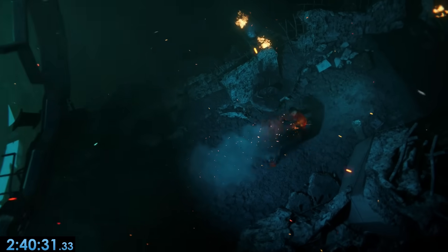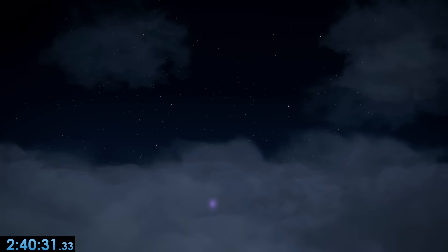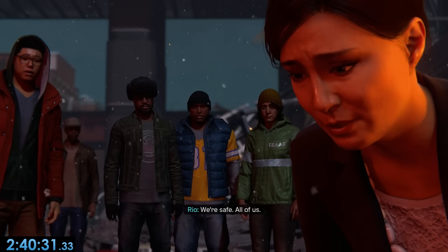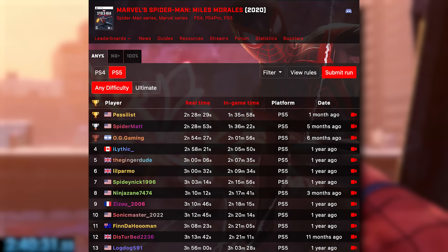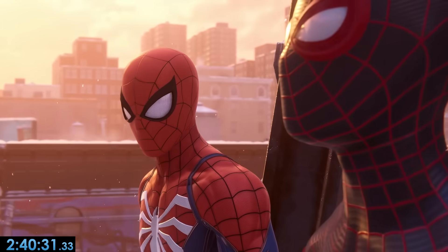If you're wondering what happens after the speedrun, here's the short synopsis: Miles is still going to explode since he has all this energy, so Finn flies into the air with him, sacrificing herself. Miles thankfully survives though, and now all the people recognize that he's their Spider-Man. Anyways, that speedrun puts us at third place on the leaderboards, which I'm really proud of. Subscribe if you enjoyed, bye.